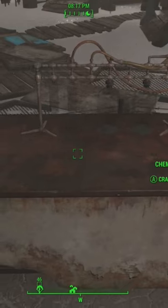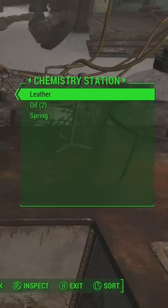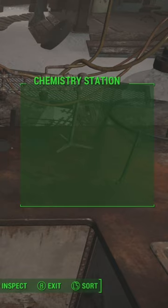So if I click on make, it will have taken those components from my inventory and made the item that I requested. Now if I click on transfer, you'll see that the items remaining from the components are now in the chemistry workbench. So if you ever craft anything at a public workbench — i.e., not something within your settlement — you need to remember to take the items out.